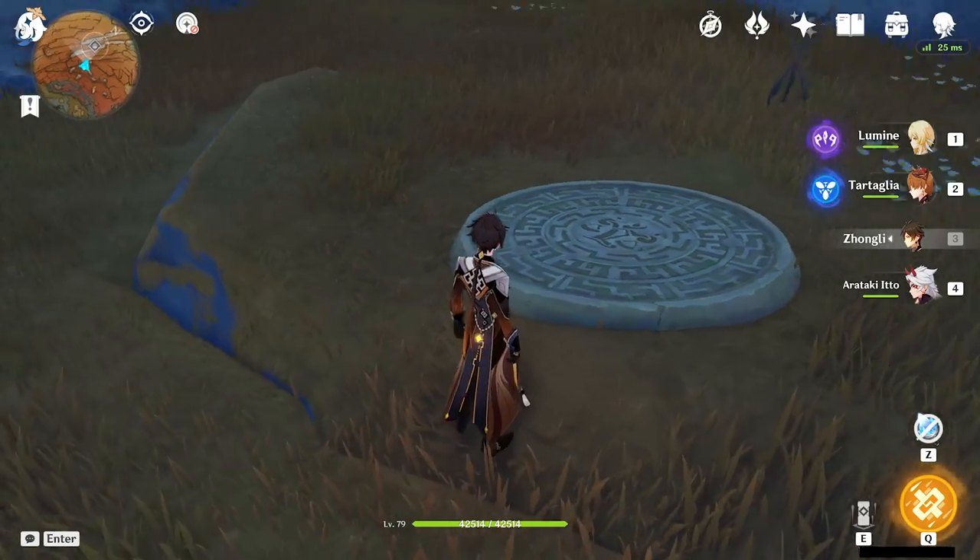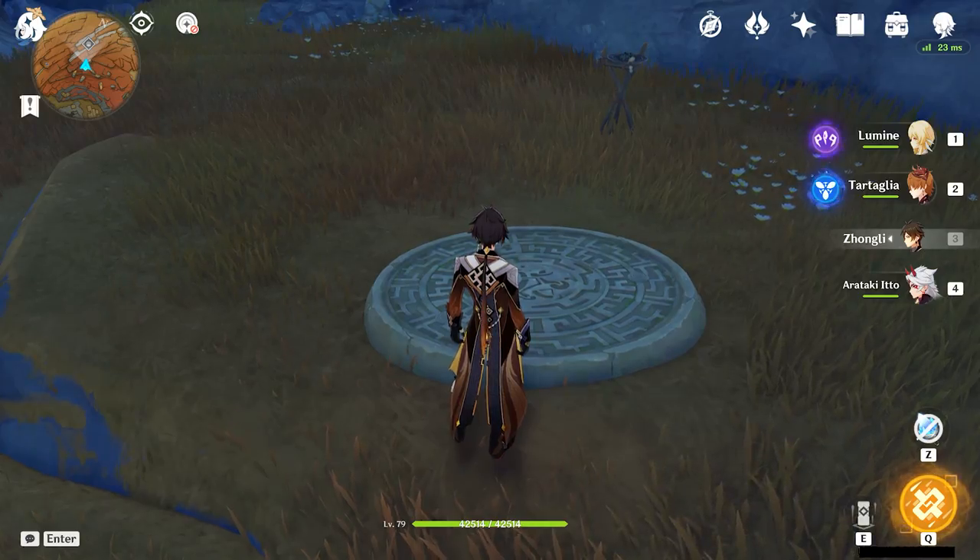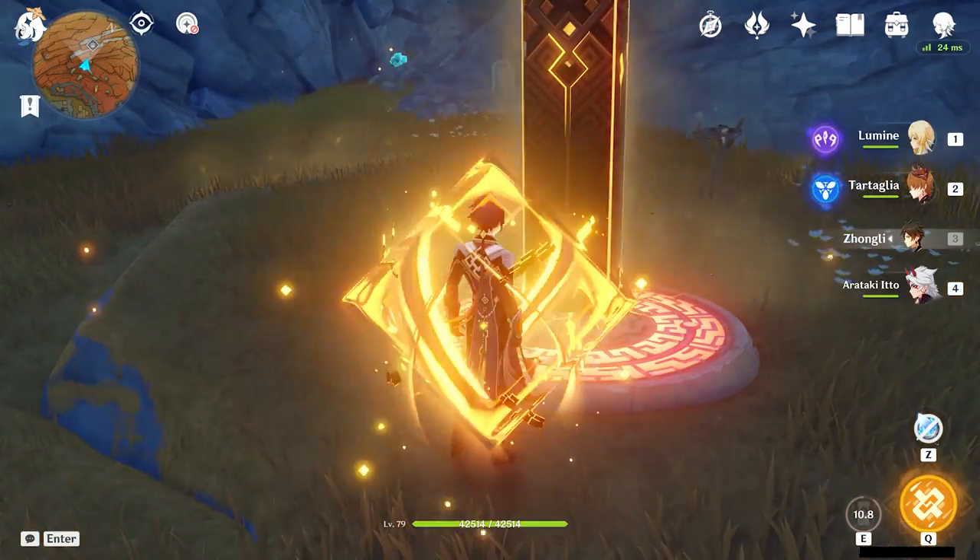You'll notice in front of it is a pressure plate. You'll either need to use Geotraveler's construct, or if you have Zhongli, his Geo Pillar construct will work here as well.